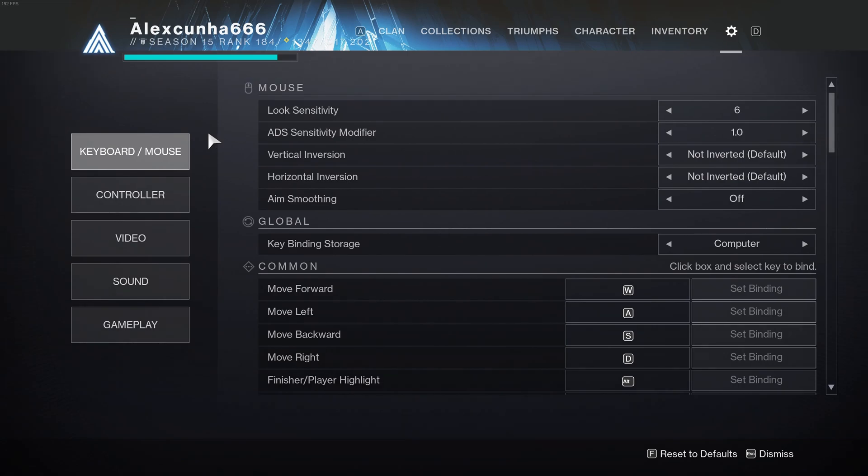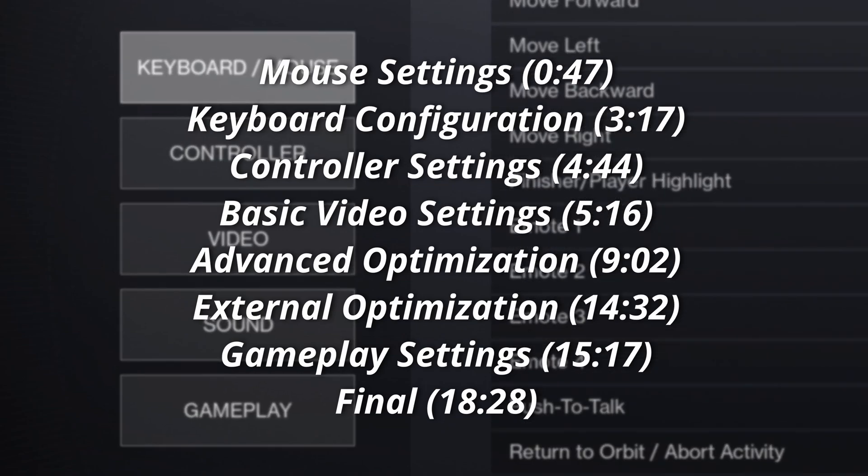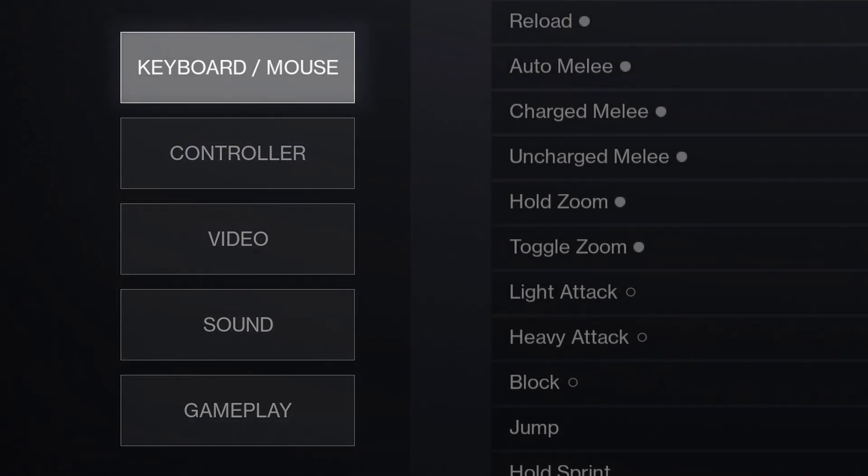This is a very important video that can make a big difference in how you enjoy the game, since some of the things we'll see here will allow you to have the game better optimized and even enable settings you didn't know about, which can give you some advantages. Once we enter the settings, we will have these 5 menus and we are going to be focusing on each of them, so in case you want to skip something, check the timestamps below. If you are on PC, the first thing is the keyboard and mouse configuration.